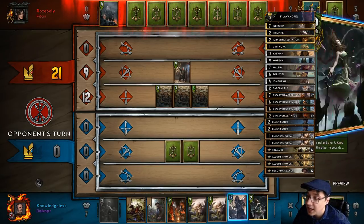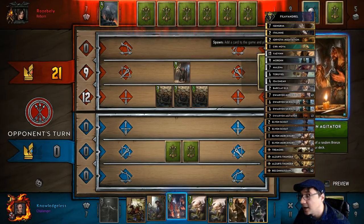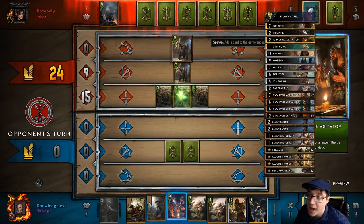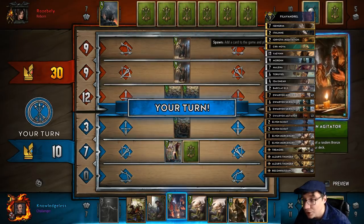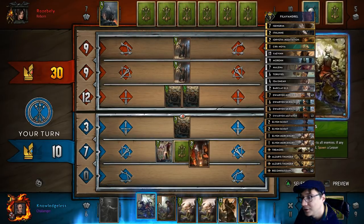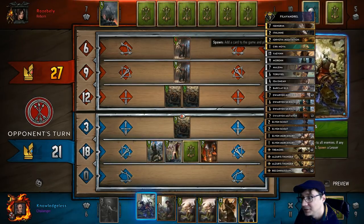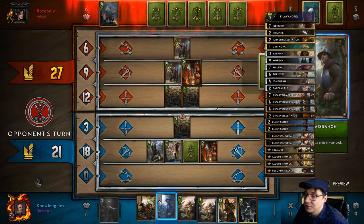It's also important to note that my opponent could be looking at the game history to see what card I played, because right now the game is bugged - it's telling my opponent what I am playing. This is really annoying. I'm going to steal one of his dwarfs. It's best that way and I'm going to start getting value out of my cards.